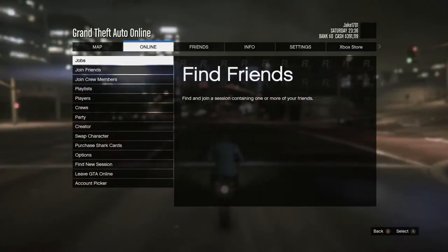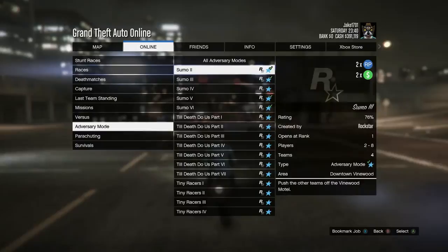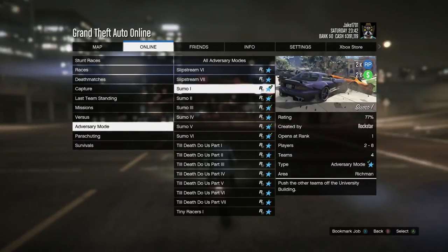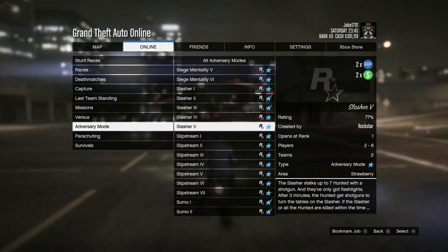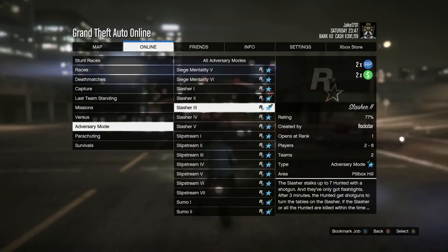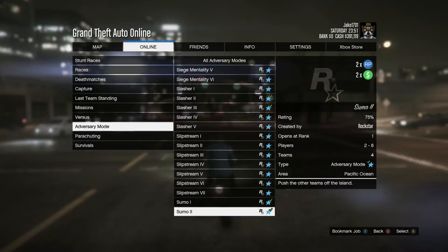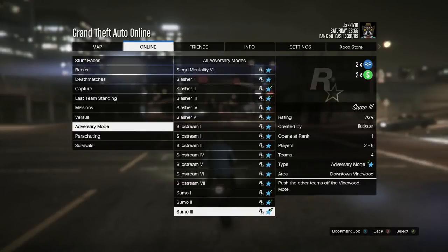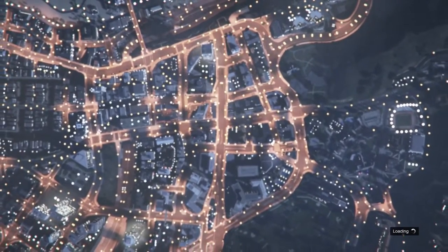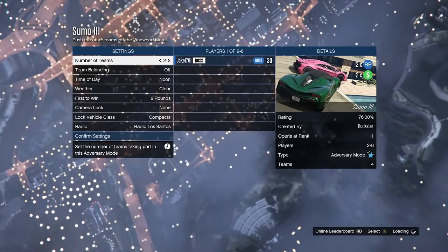You just go to Online, Jobs, Play Job, Rockstar Creator, Adversary Mode, and then go to the bottom and work up from there because they're right at the bottom. There's Sumo 1 through Sumo 6, and for Slasher there's Slasher 1 to 5. I personally don't really like Slasher, only the one on the yacht. I normally just like to play any of the Sumos because they're good fun and an easy way to get money in GTA Online.